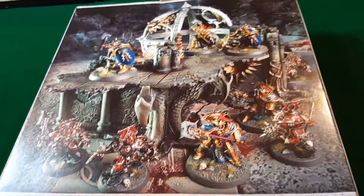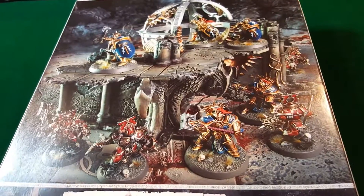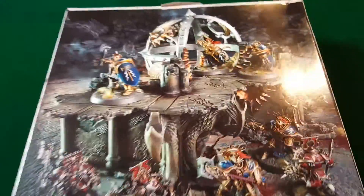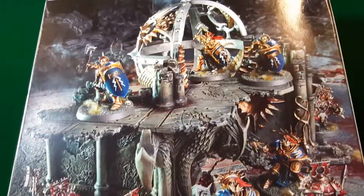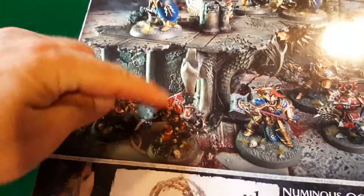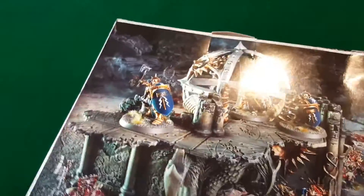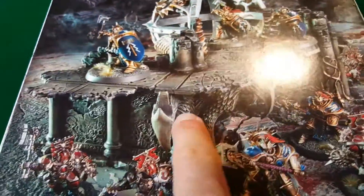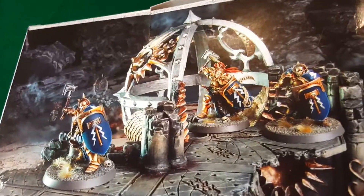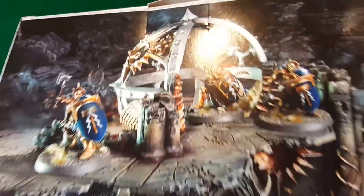Scenery rules: first of all, it's arcane — any wizard within three inches of the Numinous Oculum adds one to their casting and unbinding rolls. That's pretty good. You want to occupy this with a wizard and some bodyguards to protect that wizard. It's also a multi-level item, quite big — on the back it has a shelf, areas underneath, a little stairway. There's a lot to this piece; you can occupy the center of it.